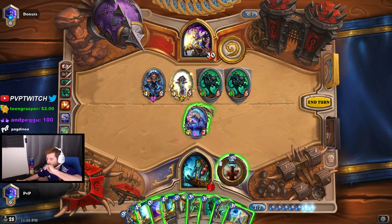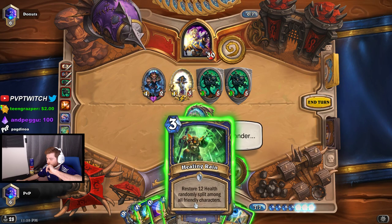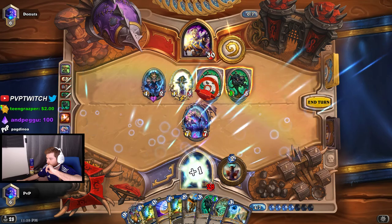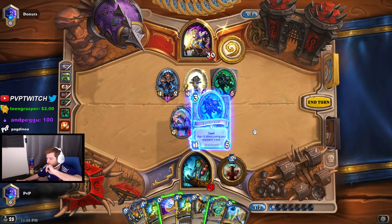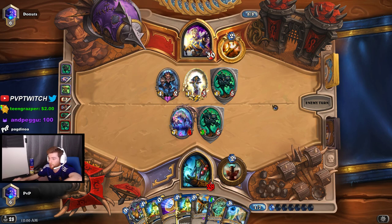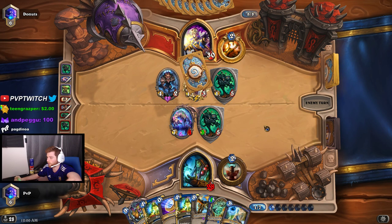I'm going to save my coin. Let's heal this turn. We can also attack this and play our taunt guy. I actually could have overdrawn him a lot by attacking first and then playing the heal, but I don't really care too much about that — I just want to make sure I'm not going to die, that's the most important thing.